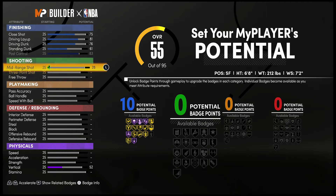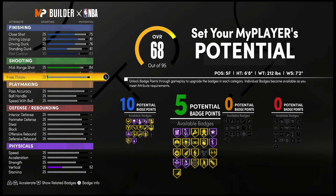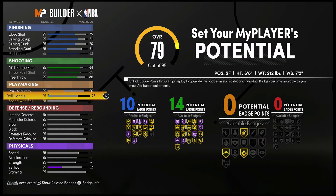For shooting, bring your mid-range shot up to an 84, your three-point shot up to an 85 and max it out, and bring your free throw up to an 80. That's going to give you 14 shooting badges. For playmaking, bring your pass accuracy up to a 56.